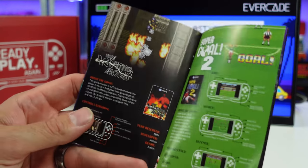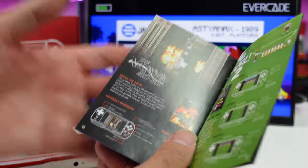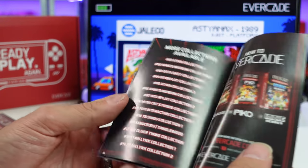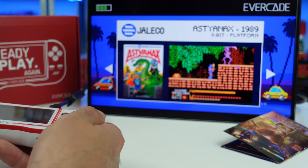You know what they need to get is an SNK collection — do the Neo Geo Pocket Collection on Evercade. I'll be a crazy fanboy and make thumbnails that look like I'm losing it if you guys can get the Neo Geo Pocket Color Collection on your system. That would be dope. I'll do it — swear.